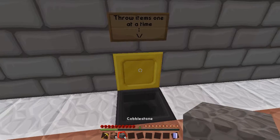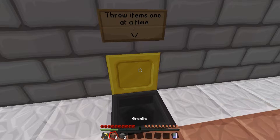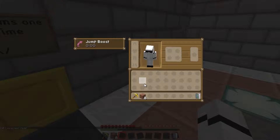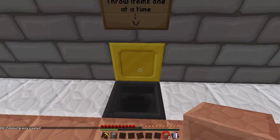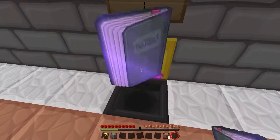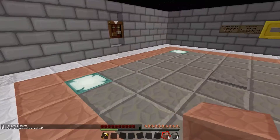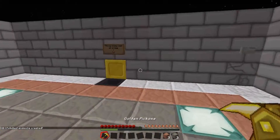I understand now — throw this in, throw this in, throw this in. That's giving me eight, so I just need four. I'll throw that in — thank you, that gives me andesite. I understand now, it works! Oh, that's the wrong item but it deletes it. There we go — we made everything, I believe. Oh, and polished granite too.